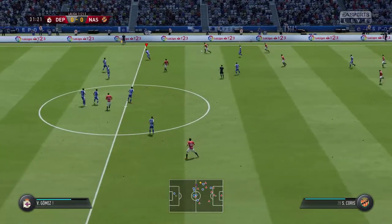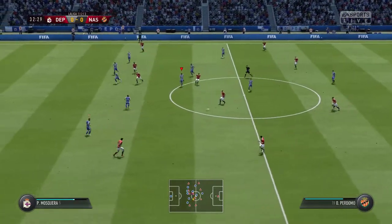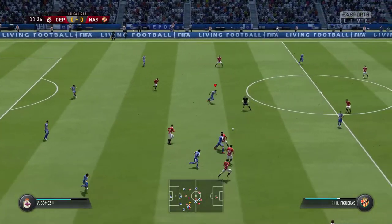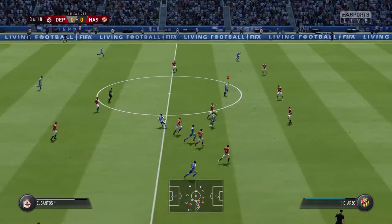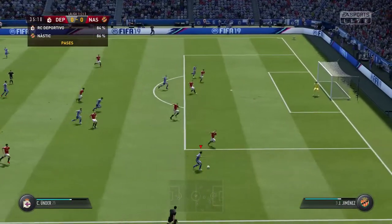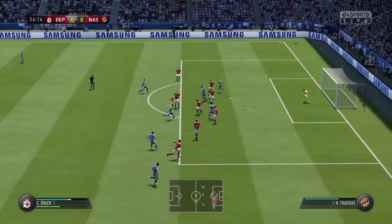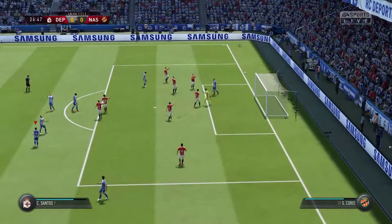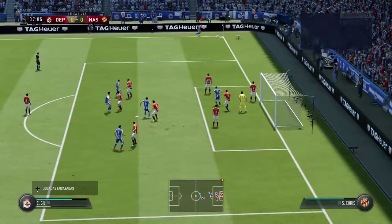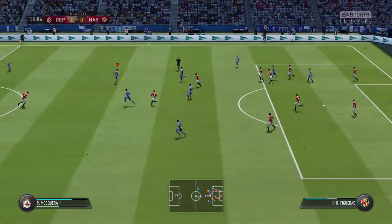¡Iván! ¡Coris! ¡Vicente Gómez! ¡Carles Gil! ¡Cristian Santos! Entra en zona de peligro. ¡La puede poner en el área! Se incorpora a la carrera. ¡Chuta! Parecía que entraba, pero lo ha evitado. ¡Qué pedazo de parada! El público quiere cantar gol y podría ser con este córner. ¡Lo están buscando! ¡Pone el balón dentro del área! ¡Ha despejado con contundencia esa pelota!